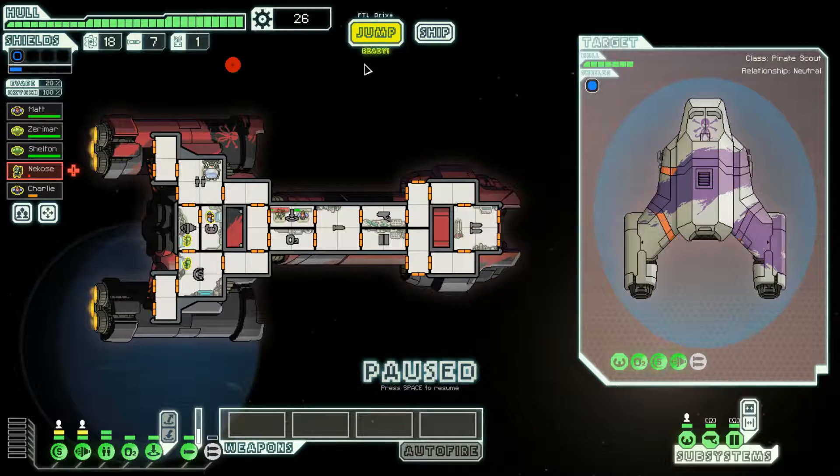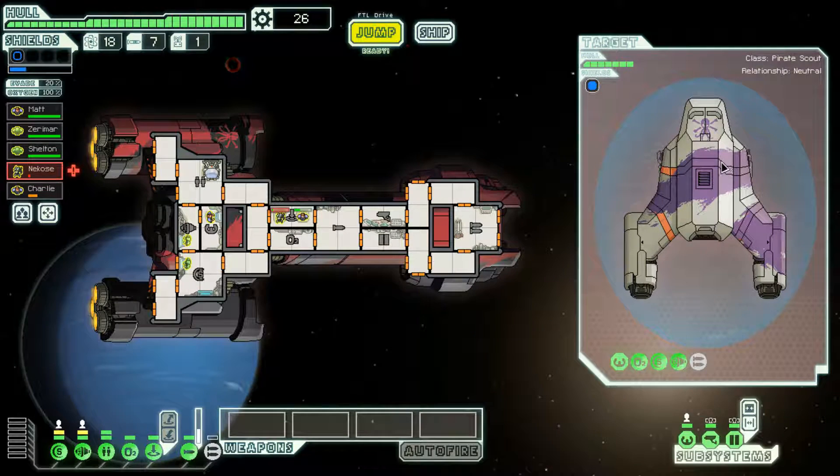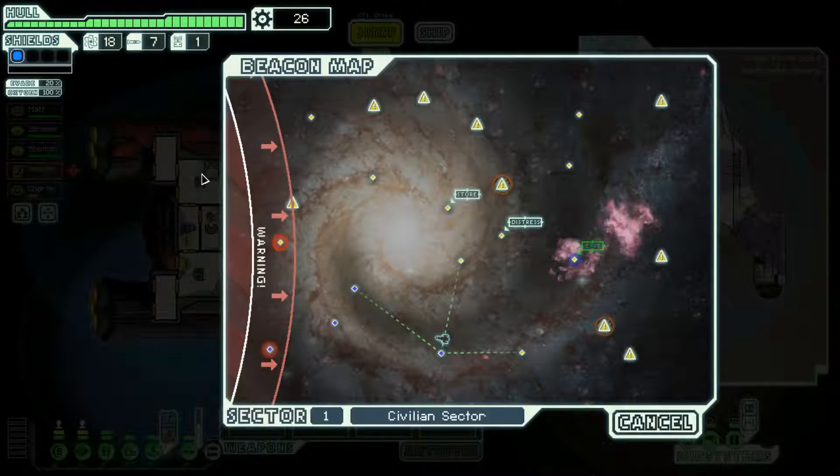One option is to destroy the ship and salvage it — terrible as that deed may be. I want to avoid getting hit by that shot. They fired a laser and an ion so we're fine. The downside is we have a clone bay, so we have to wait for our crew to die. I'd much rather have a medbay.